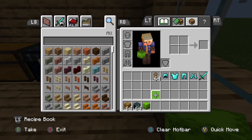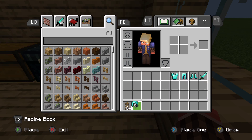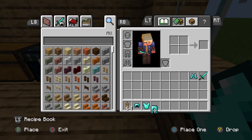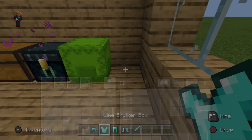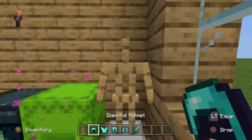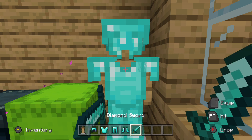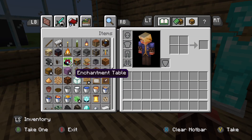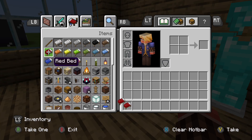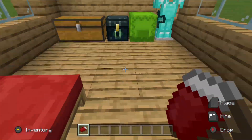Now place a chest over here, an ender chest, a shulker box, and an armor stand with diamond armor. This won't take you a long time — about 30 seconds or one minute if you're on Pocket Edition, maybe 20 seconds. Just put the armor on. And then we forgot a bed, so put a double bed over here.